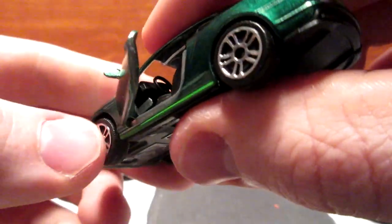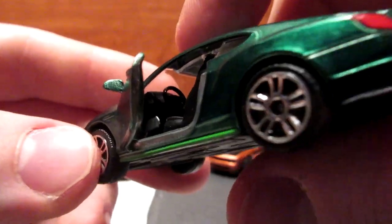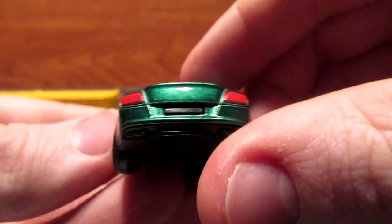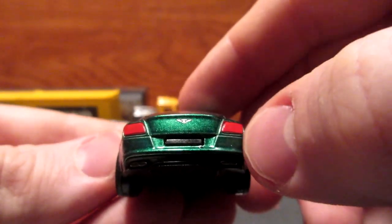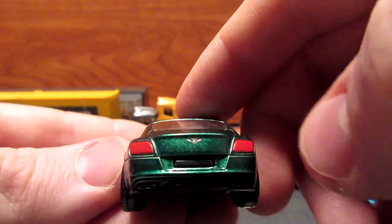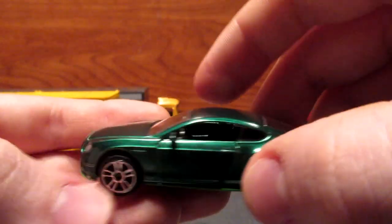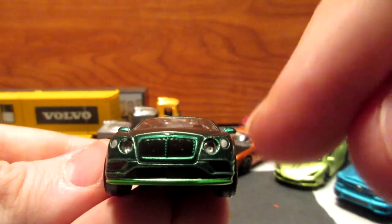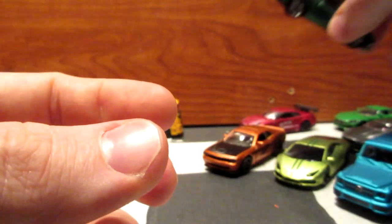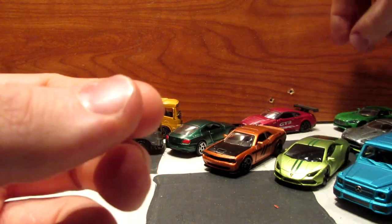Let's go back to the Bentley and take a look at the interior, which does look pretty nice. This one has some simple red squares for the taillights and a little Bentley emblem on the trunk, plus some nice details on the front like the inserts for the lights. That's the Bentley.